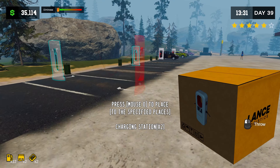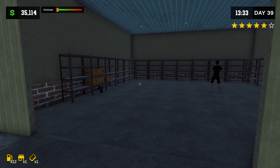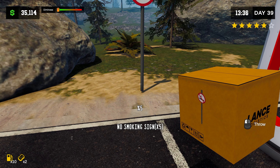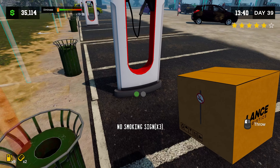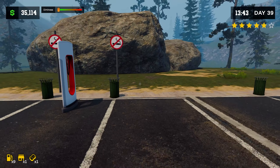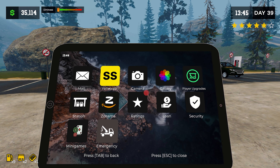All right, let's get these up — got one there, one there. Let's get the no smoking signs right here. Take these, put that there, put that there. I think I need one more trash can too to fill all the spots. I forgot that it tells you how many slots you have, so let me check this out — no smoking signs, I've got seven sockets.